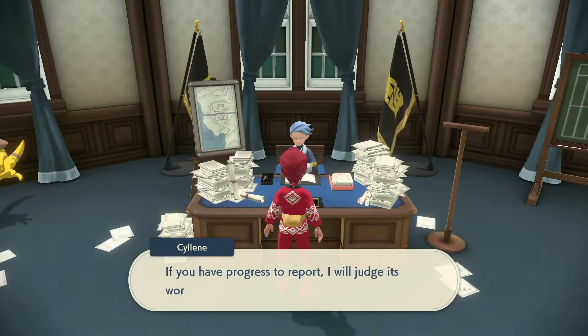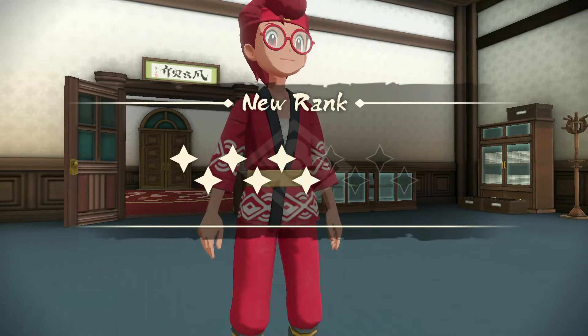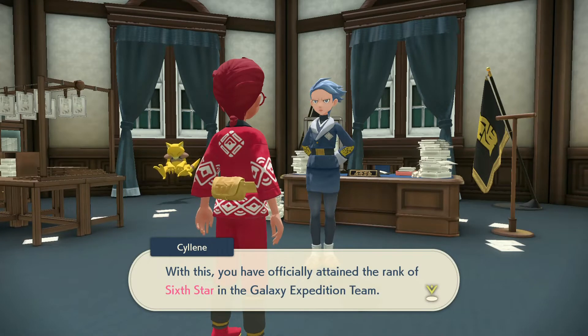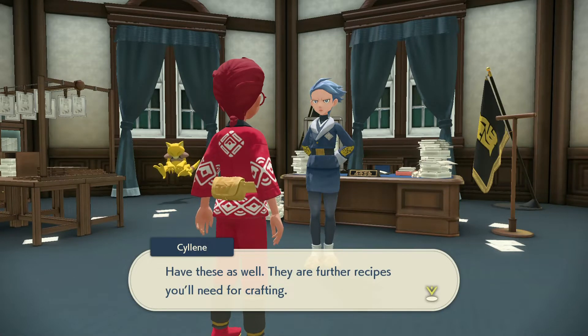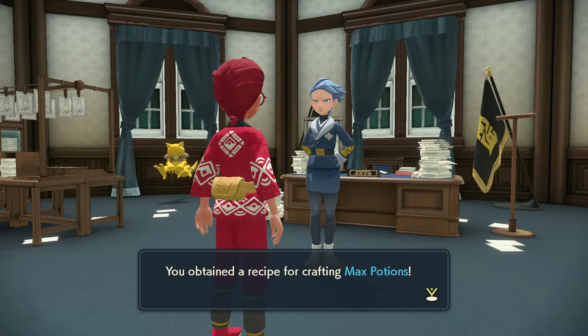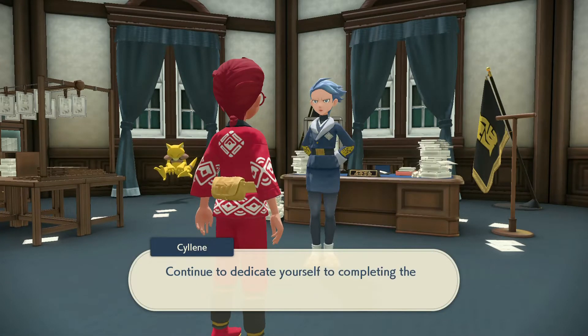We were supposed to go and complete the Pokédex. Let's exit to Jubilife. You've made progress - it seems you've earned yourself a star! We can finally get our 6th star. With this, you have officially attained the rank of 6th star in the Galaxy Expedition Team. We can now use Ultra Balls! It's been so long! The rewards for our survey report will be more generous, and we get new recipes for crafting. We got the recipe for crafting Ultra Balls - it requires one Apricorn, two Iron Chunks, and two Tumblestones.